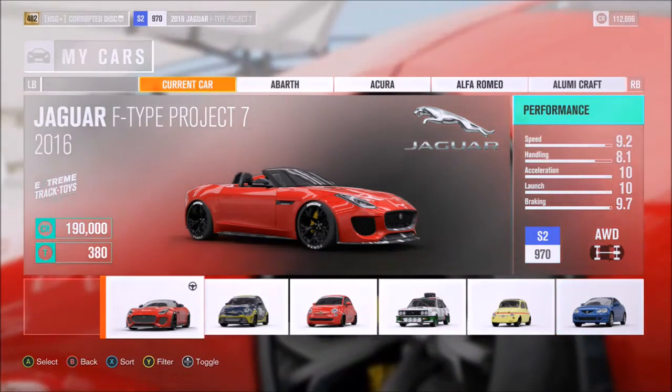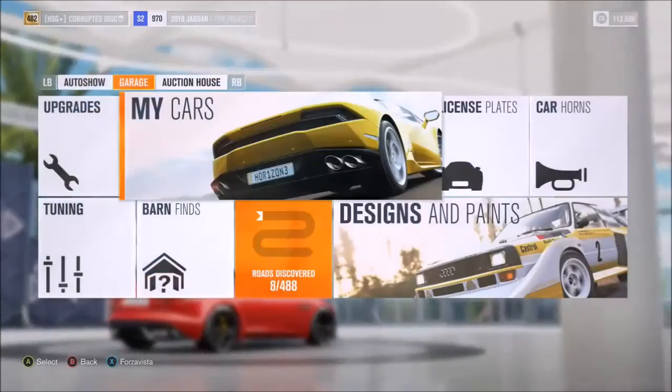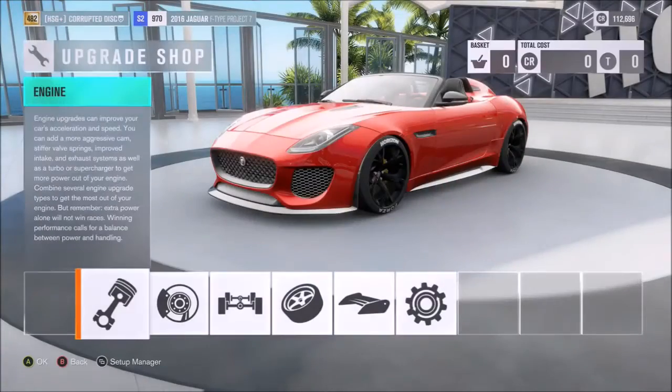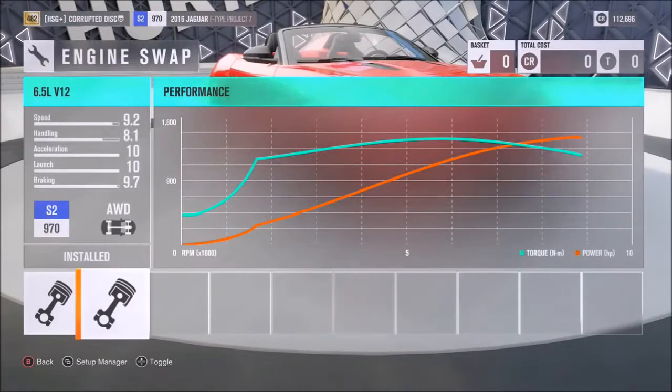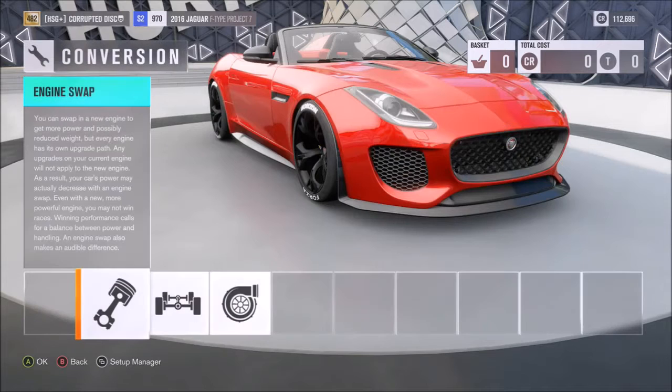This car in particular has outstandingly good acceleration. The top speed is very good, but the acceleration is even more surprising, because from cars like this you'd typically expect pretty good top speed. They generally do, especially with engine conversions such as this one — the 1,500 horsepower V12 from an Aventador. You'd expect that kind of top speed. Jaguars are known for being quick on most games, but acceleration? Well, that's another thing.